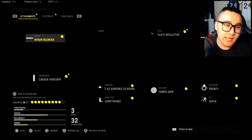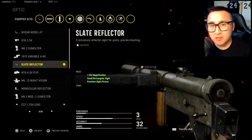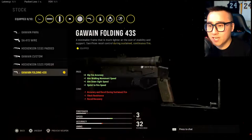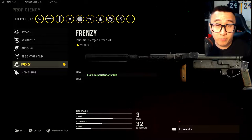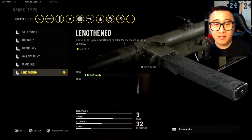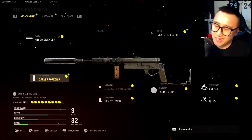For the Sten class I do have it at level 70. The first attachment is the M1929 silencer, the second is the slate reflector — I really love this optic for all weapons in Vanguard, very clear sight and easy to use. Third attachment is the folding 43s stock, proficiency is frenzy, kit is quick, and I'm rocking the fabric grip. I'm using the 7.62 32-round mags, the Lincoln, and finally the carver foregrip for the underbarrel. Give the class a try — very versatile, very OP.